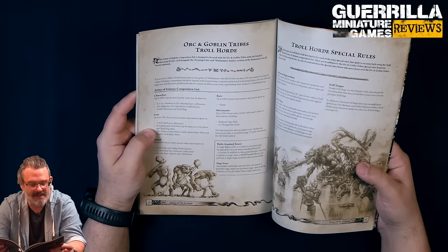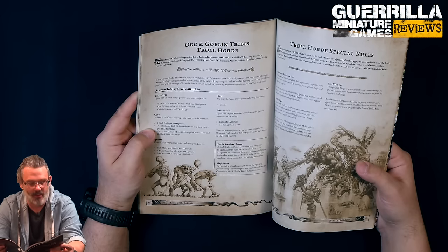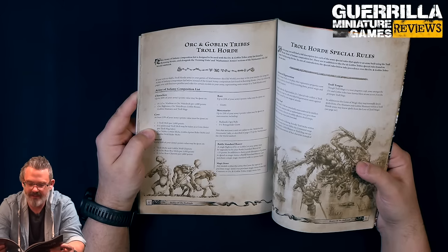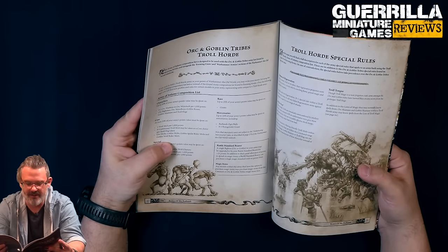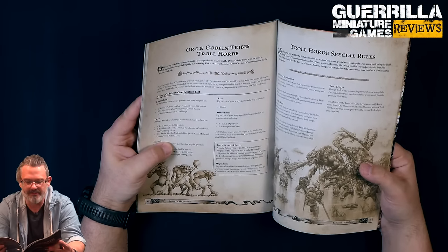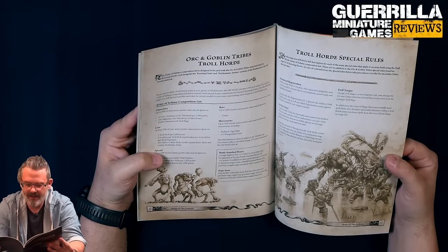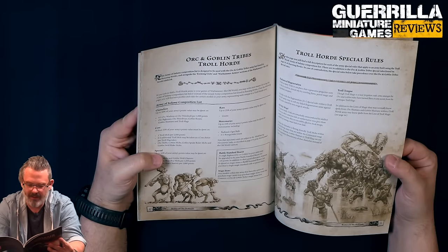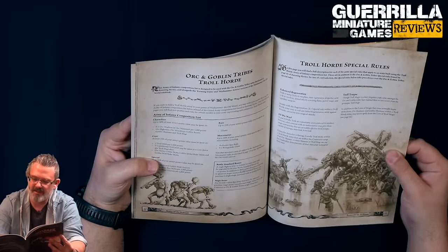50% of your army points can be spent on Troll Mobs and Goblin Wolf Chariots. 0-1 per 1,000 points of Boar Boy Mobs and Boar Boy Chariots. Rare is 25% on Giants - again a very limited selection, but you get the additional bonuses. As Mercenaries they can take Badland Ogre Bull units and 0-1 Bone Grinder Giants. The usual 25 point Big Boss - Orc or Goblin - to be a Battle Standard Bearer, and your usual magic item selections as well.